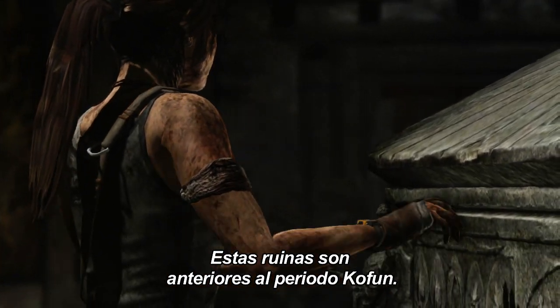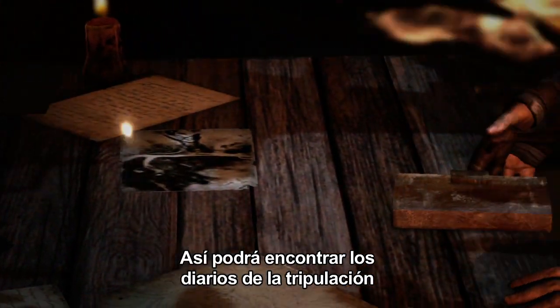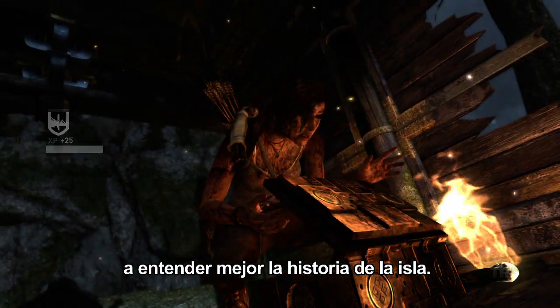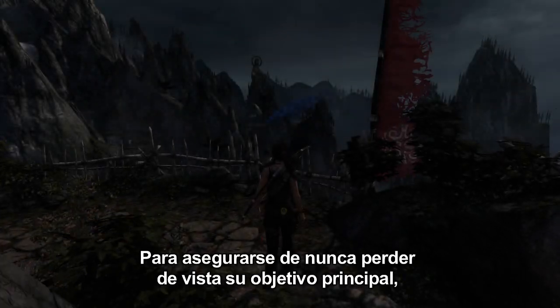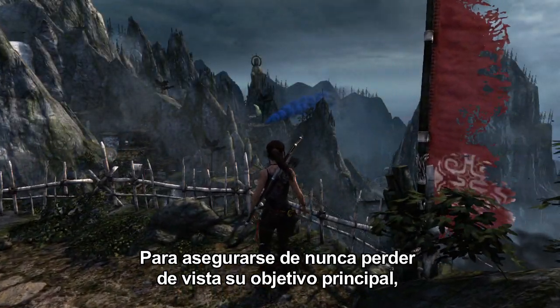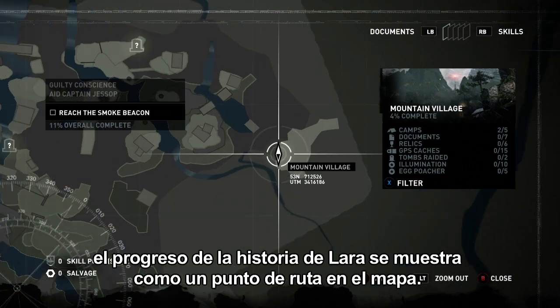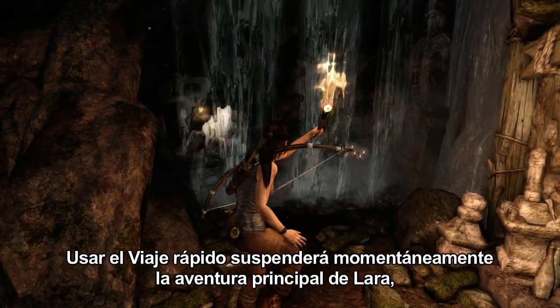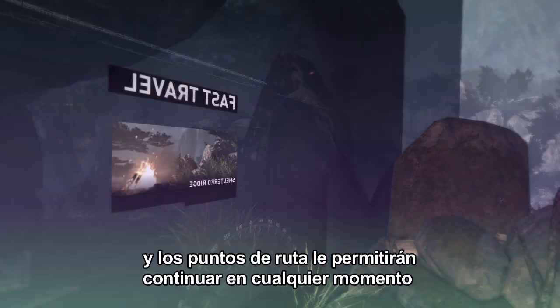Clues such as the Endurance crew's diaries, or dozens of Japanese historical items, help Lara understand the island's history. To ensure that she never loses her original path, Lara's progress is shown as a waypoint on the map. Using Fast Travel puts Lara's main adventure on hold, and waypoints let her go back to where she was to continue her adventure.